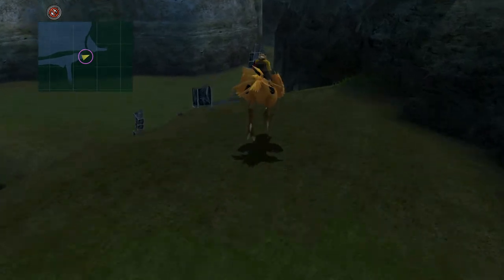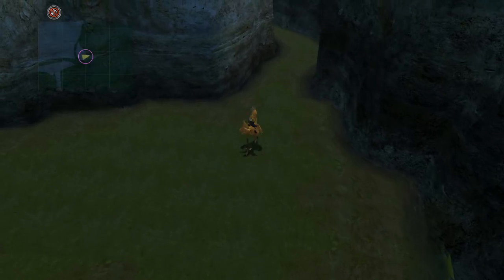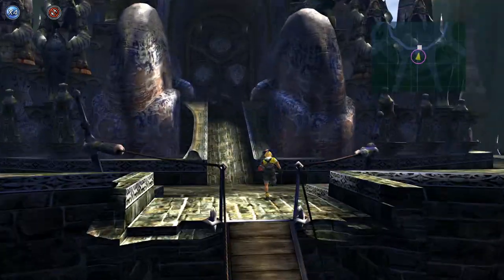Once you have the chocobo, go up here and use the chocobo feather to fly across. Go into this little area right here, and this will take you down to Remiem Temple, where you're going to have to fight Belgamine.